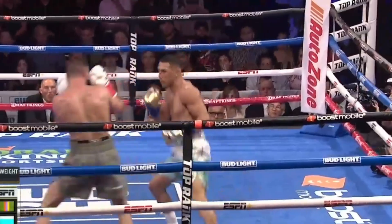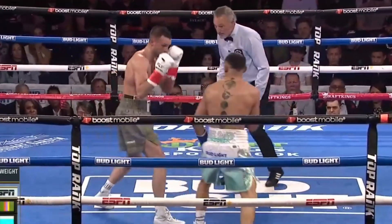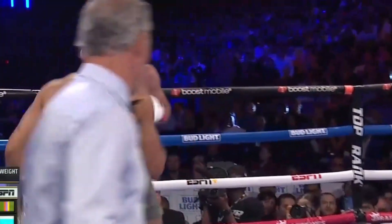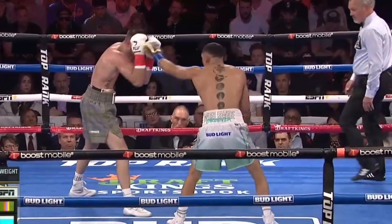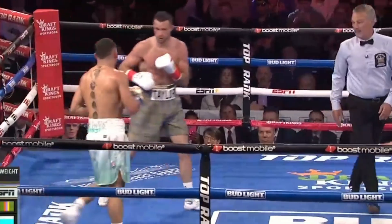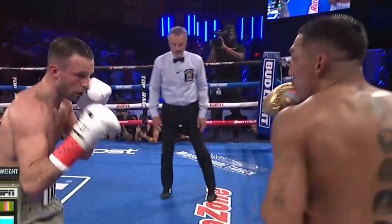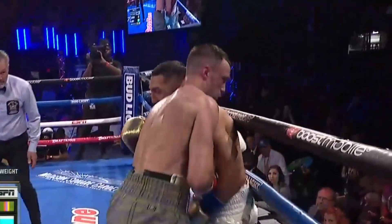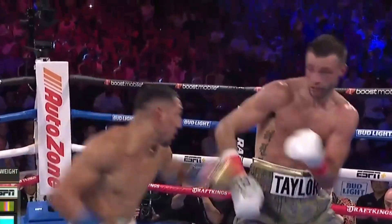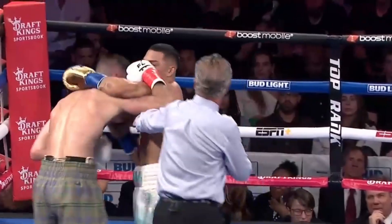Right uppercut throws Tiafemo off balance. That's what Josh Taylor needs to continue to do — is feint. That got Taylor's attention. There's this from the southpaw world champion. The blood that you see is just an abrasion, not a cut, just on the head at the moment. Good shot right there. Taylor needs to take advantage. Left hand comes in again. End of three.